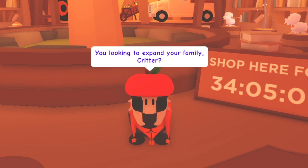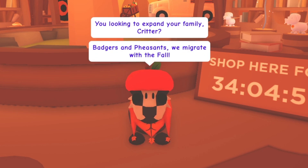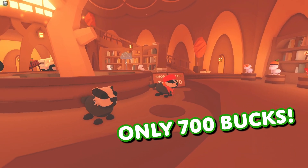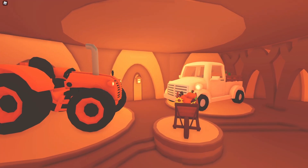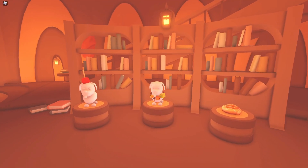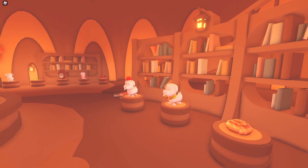Inside this giant old tree, you'll find Russell the Badger, as well as a badger of your own you can purchase for just $700. There are also a bunch of new petware accessories, vehicles, and toys that you can own.